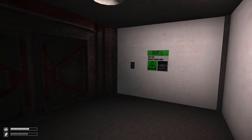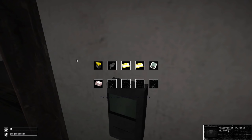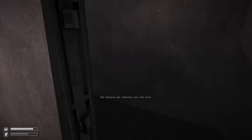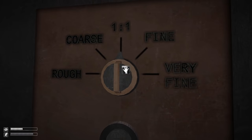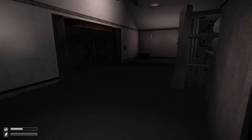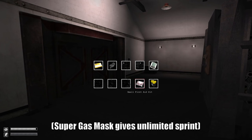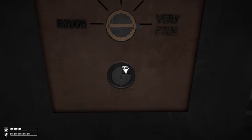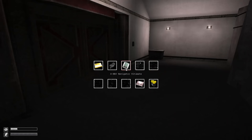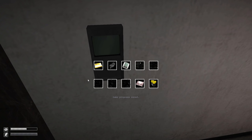This is SCP-914. You need a level 2 keycard to open the door. Come in and grab the medkit, then close the door behind you. Drop the level 2 keycard, the gas mask, and the medkit inside, set it to Fine, and go. That will give us the level 3 keycard, the super gas mask, and the small medkit, which is more powerful than the normal medkit. Then come back in and put the S-Nav on the floor, set it to Very Fine. That gives us the S-Nav Ultimate, which completely fills in the map and shows the proximity of the SCPs.